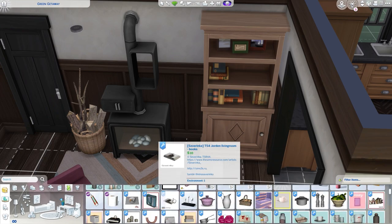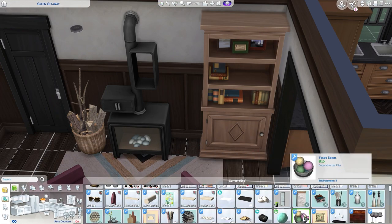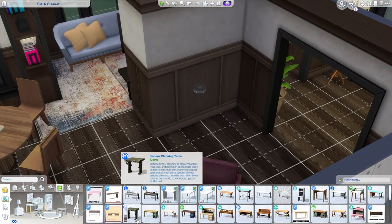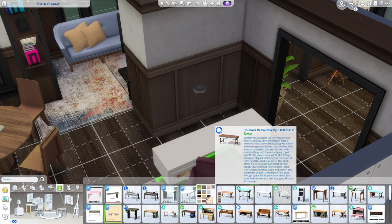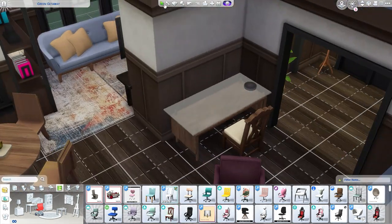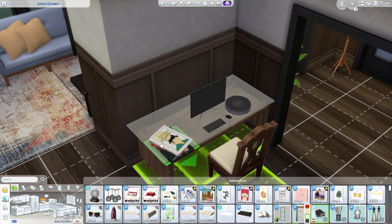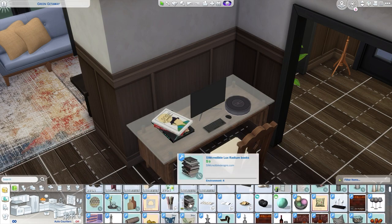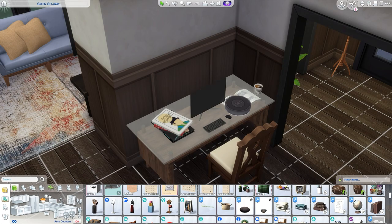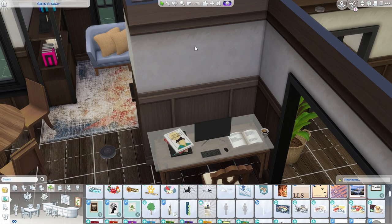I ended up going with this one. There's actually no slots for accessories, and I was going to try to move one with bb.moveobjects, but then I was like, eh, it's fine — it wasn't that important. Then I ended up putting a desk here. I put desks in all my Sims living rooms. I just love having the opportunity to sit down and work somewhere. As someone who works from home, I don't always like sitting at my desk or at the couch — I like having as many options as possible.